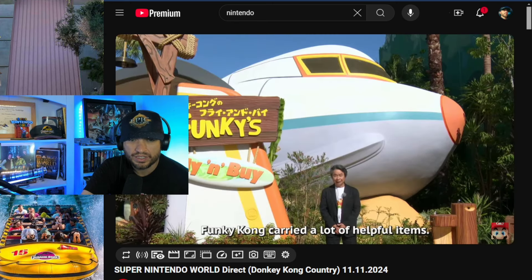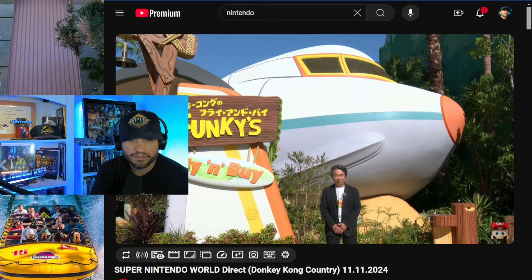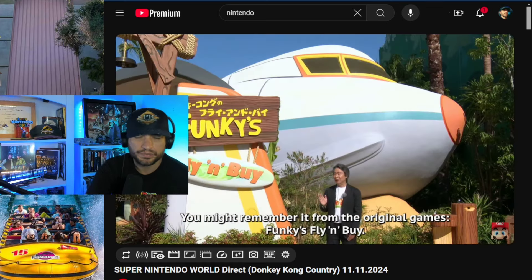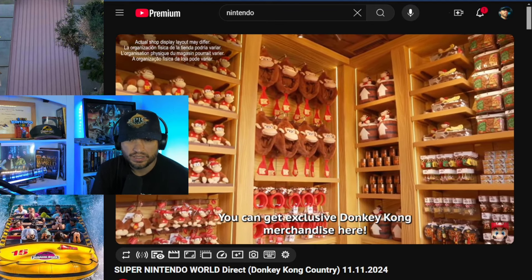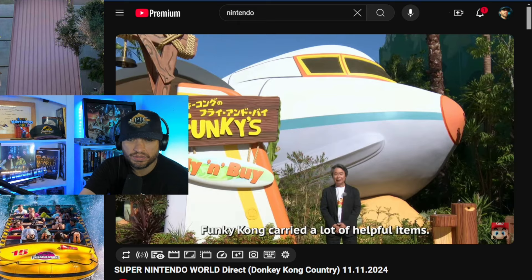It looks like he's showing us the gift shop: Funky's Fly 'n' Buy. They've got plushies, headbands, and all your Donkey Kong-themed merch.